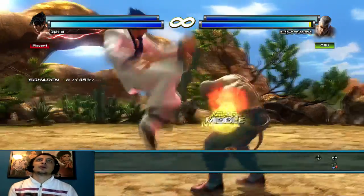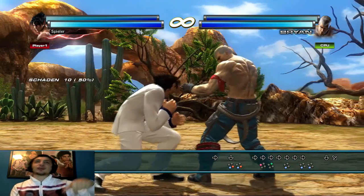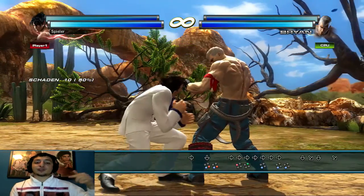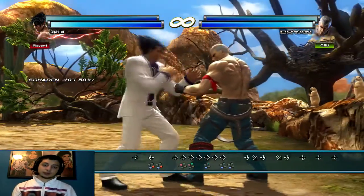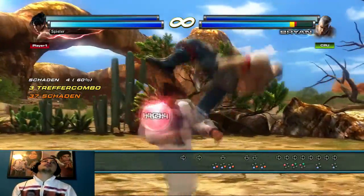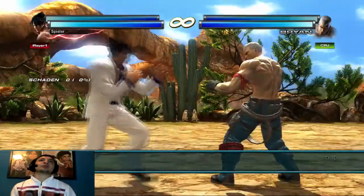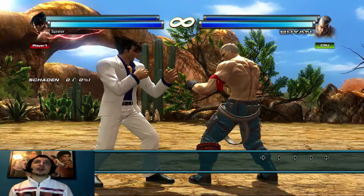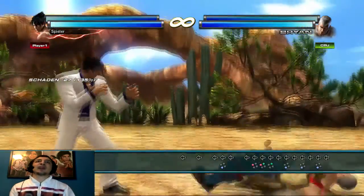Wenn ihr den Gegner so umschupst dass er nach unten gefetzt wird, bringt das genau denselben Effekt. Das heißt: wenn unten irgendwas ist was den Gegner wegfetzen sollte – Groundbreak, kaputt gewordener Boden – und ihr brettet durch, seid ihr unten und müsst gucken dass ihr nah genug kommt. Stellt euch vor ihr landet 1, 2, 3 und seid durch den Boden gebrettert – dann macht ihr einen Forward Dash, meistens zweimal nach vorne, dann loslassen zum Canceln. Wenn ihr Pro seid auch nach hinten, aber dann aufpassen dass ihr den Follow-Up-String nicht mit dem Hinten vermischt.